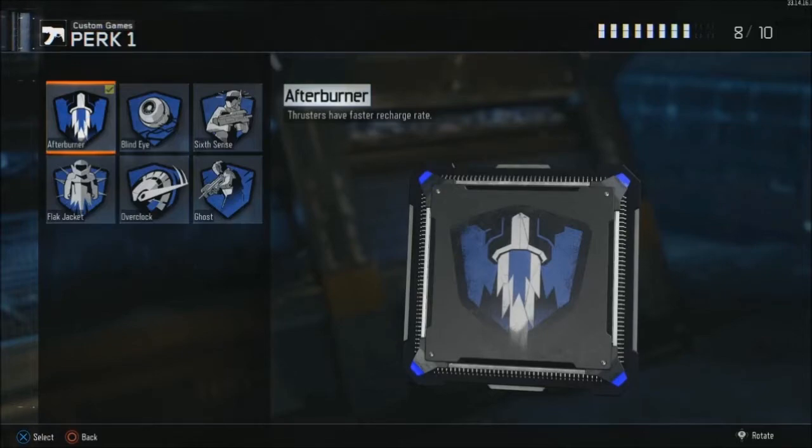Afterburner is probably really good to use if you're trying to jump around as much as you can. It's probably ideal if you have a bad connection, in which case you're going to be lagging way too much for the enemy team to be able to shoot you.